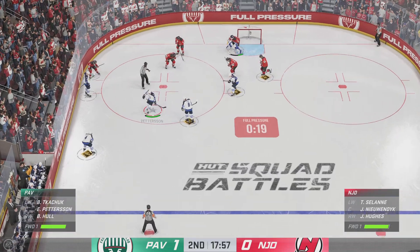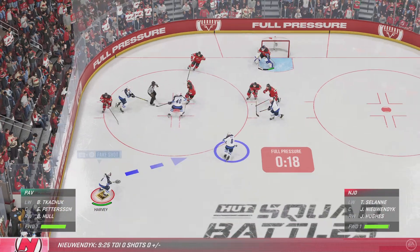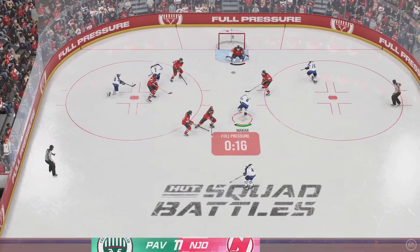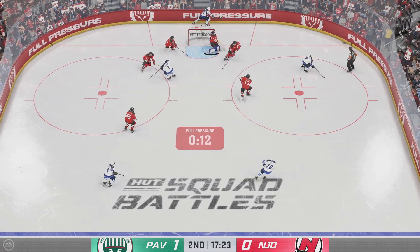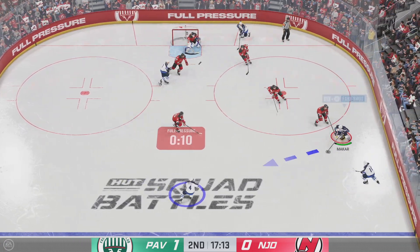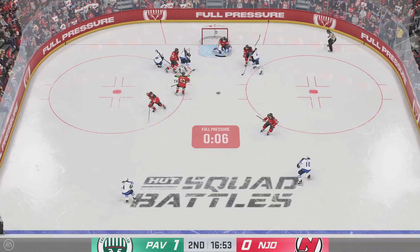Lots of hockey left to be played in this period — we've got a 1-0 game at this point. Pedersen's won the faceoff, now let's see what they can do. Off the save, he stopped it wide! That's an intangible effort you can't teach — that's all about desperation and the will to stop that puck.